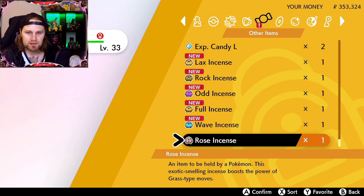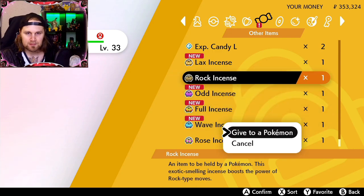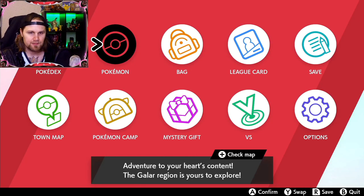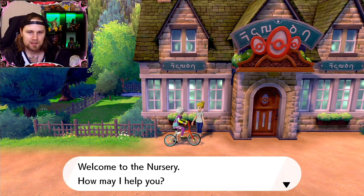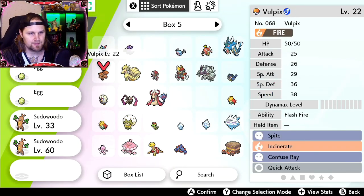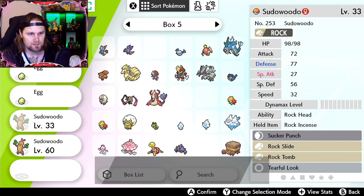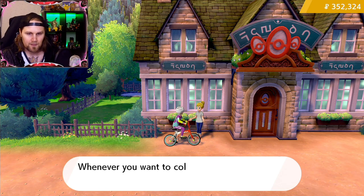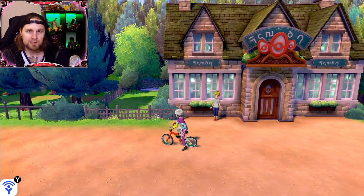Let's give the Rock Incense to this one. Now it's holding it, and then let's leave these two Sudowoodo's at the nursery. Then let's make a little lap.